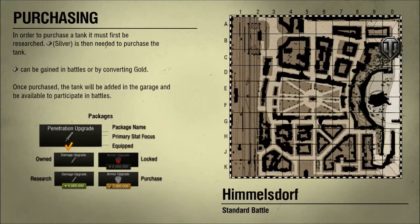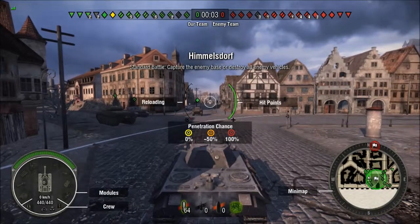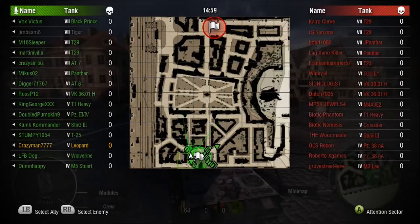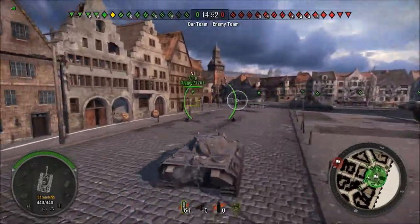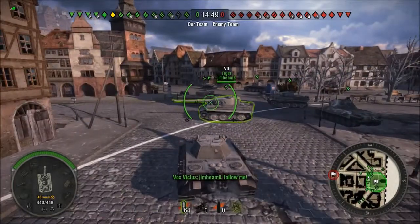I got the luck of the draw here — we got Hamelsdwarf. This is the recently added map that has also been added to the Assault game mode. Before, we only had Malinovka and Westfield to use Assault mode on. I am not a fan of Assault mode, but sadly I do actually end up playing them a lot.